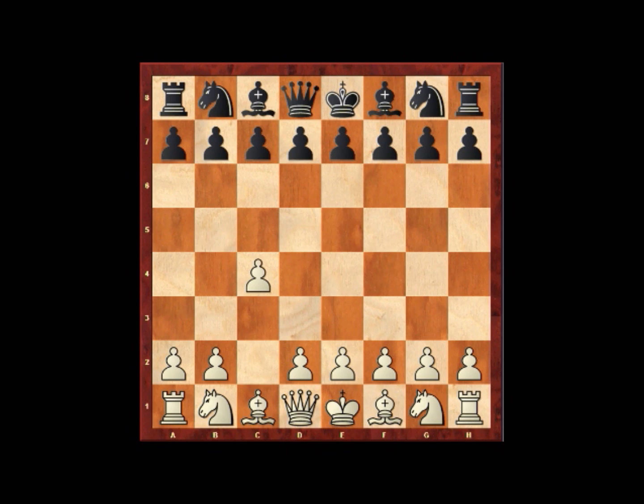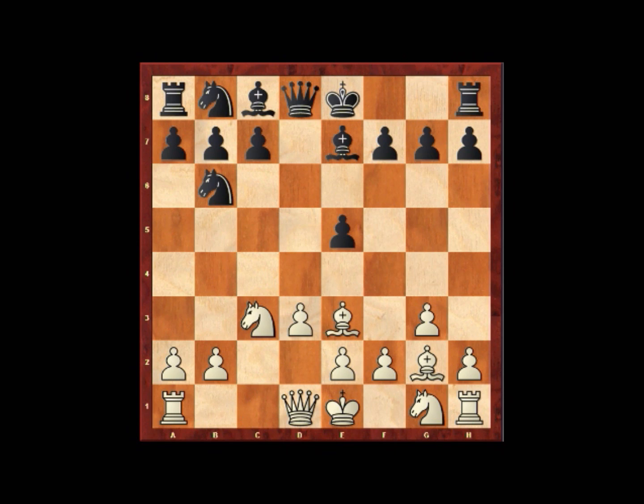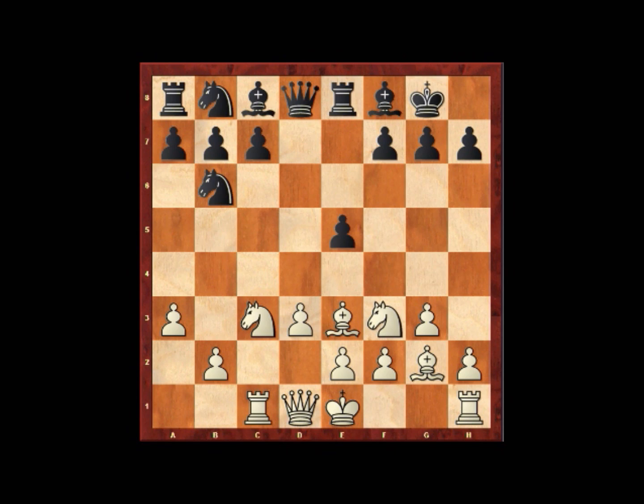White opens with c4, and then we have Nf6, Nc3, e5, g3, d5, cxd5, Nxd5, Bg2, Nb6, d3, Be7, Nb3, castles kingside, Rc1, Re8, a3, Bf8, Nf3. Now in this position, black played N8 to d7.